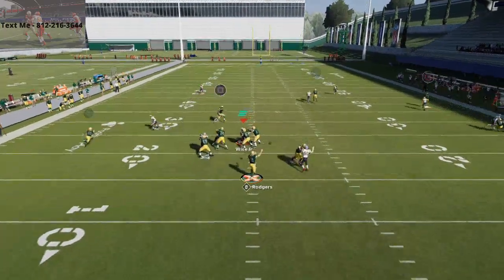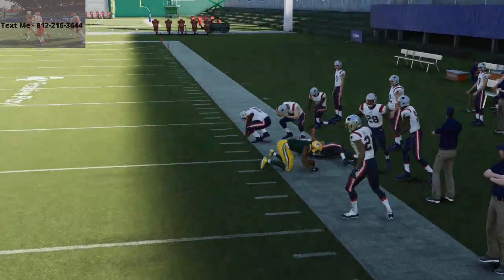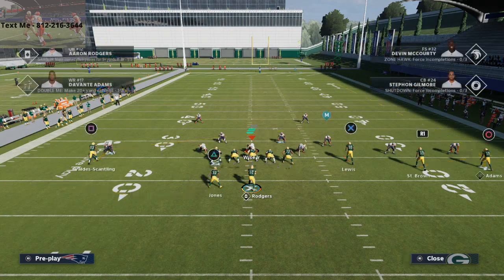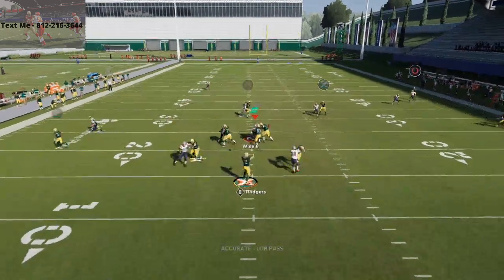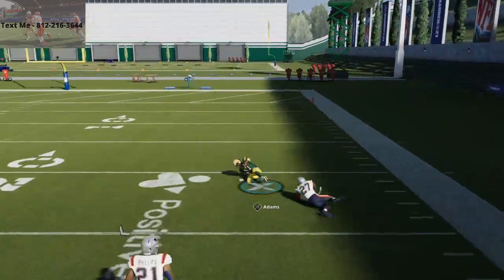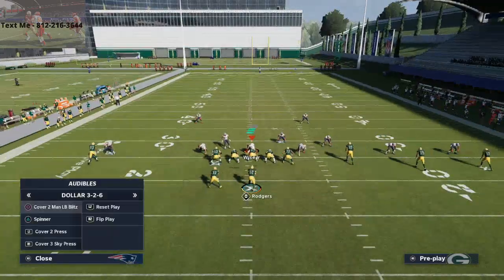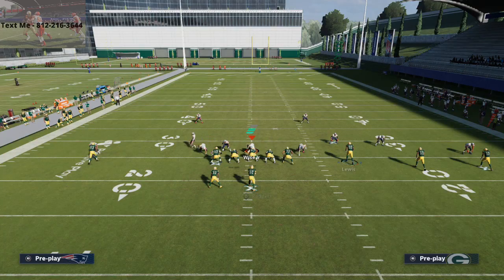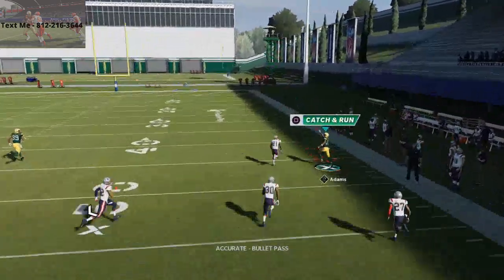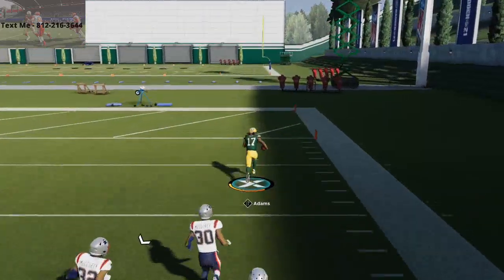This route is really good against bench press — that's what this is built for. If they press coverage and take their safeties away with no safety over the top, this is gonna absolutely burn it over the top most of the time for a one-play score. What's also good about this play is against Cover 2 — he's always gonna get an outside release with that wraparound animation. Click on, swerve catch inside and out, and you're gonna be able to go for a touchdown.